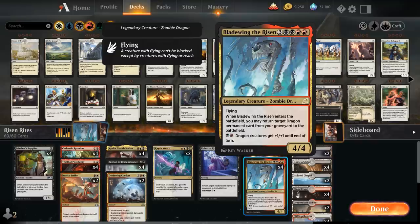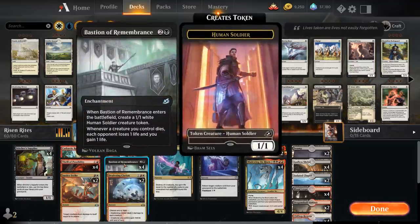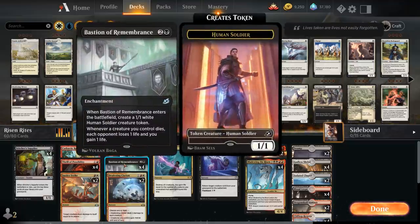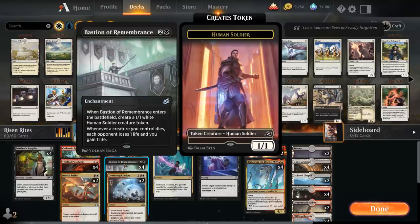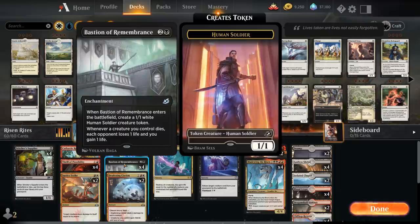Now we're not that interested in just reanimating Bladewing and attacking with it a few times. Instead this is an infinite combo deck, as we're playing with Bastion of Remembrance — a 3-mana enchantment that when it enters the battlefield gives us a 1/1 human soldier creature token, but whenever a creature we control dies, each opponent loses one life and we gain one life.